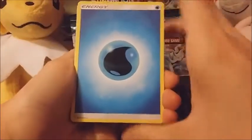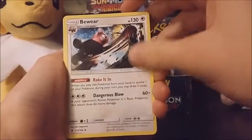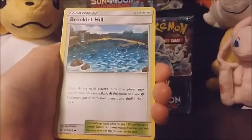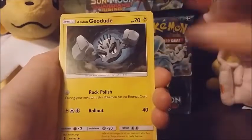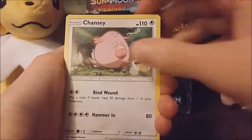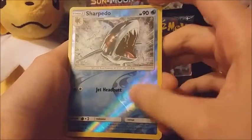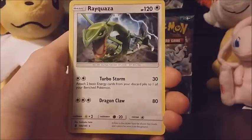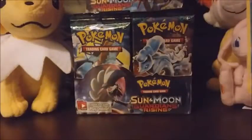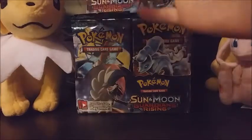Alright, so we've got a water type energy, we've got Bewear. These are uncommons. We got a Brooklet Hill, Slowbro, Geodude, Alolan Geodude, Machop, Trubbish, Petilil, Chansey. Our first reverse is a Torpedo — that is a rare! Wow, our first reverse is a rare, how awesome. And our actual rare is a Rayquaza! I did not know Rayquaza was in this set — that looks sick. I'll go ahead and sleeve up this reverse because it is a rare.